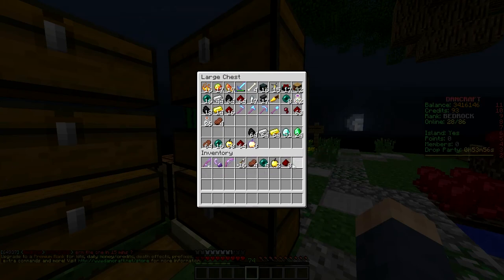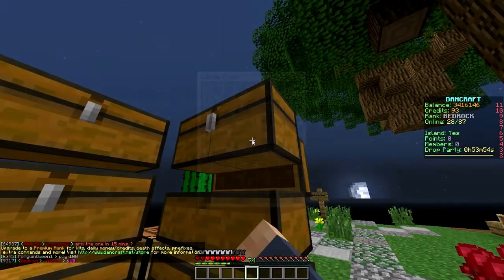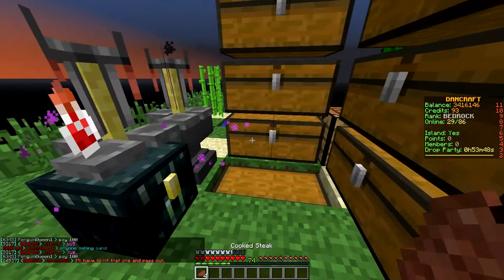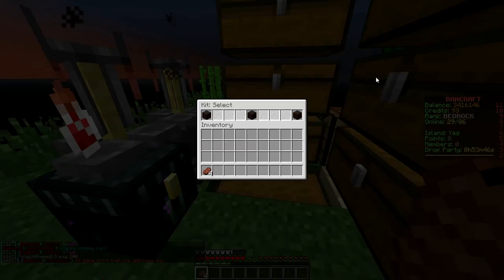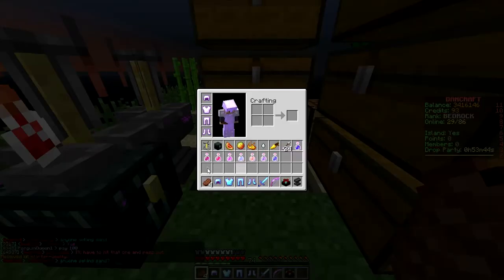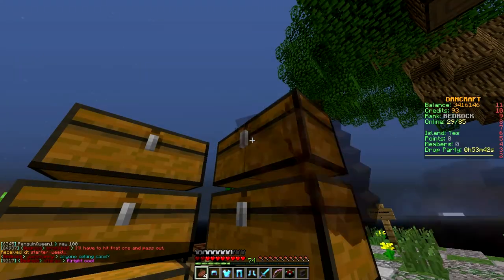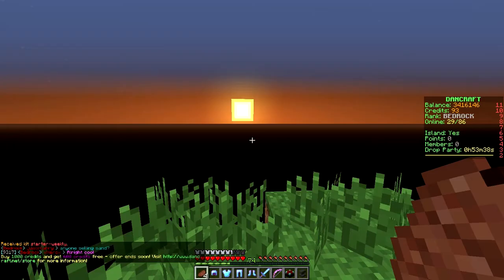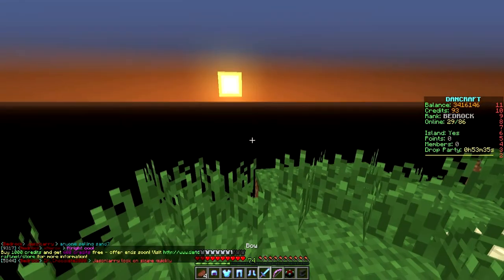All right, let's put this in here — yeah, that all goes in there. Awesome. And then pearls go in there, the bow, the fishing rod, the flint and steel, and I'll keep the food on me. Okay, we got one more kit: starter kit weekly. Oh wait, this is some unbreaking one — I'm actually gonna check what's better.